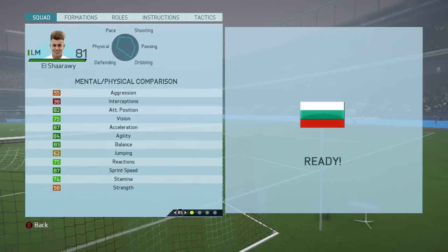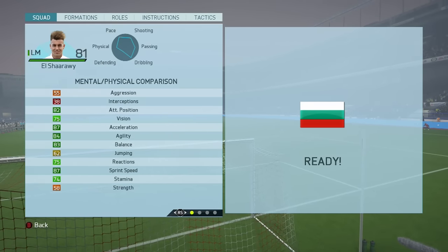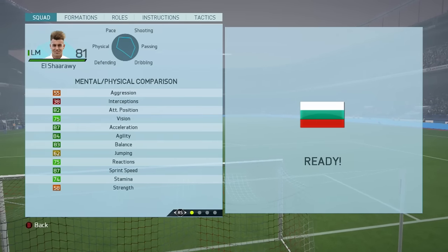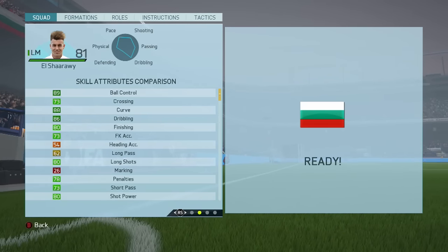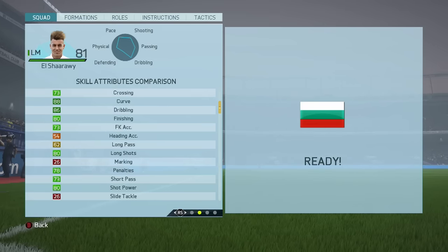So let's jump right into his stats. As you can see, he's got amazing attack positioning, his acceleration and sprint speed at 87 apiece — very nice indeed. Also good agility and good balance. Strength does leave somewhat to be desired, however. Great ball control, great dribbling, as you would expect from El Shawari. Finishing is very nice as well, as is his long shots and shot power.